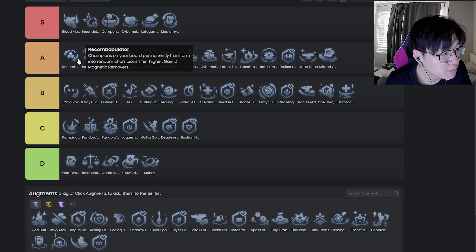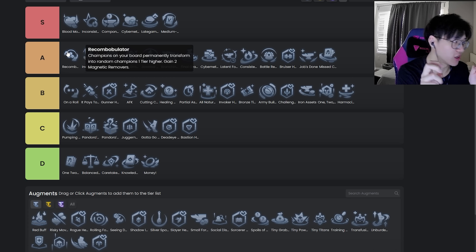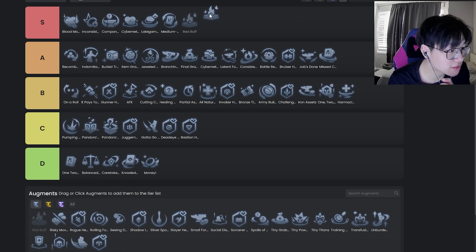Recon Bob — this augment is really broken but also one of the hardest to learn. You need to know how to play around every unit in the game to get maximum value, because fundamentally it's just an RNG augment. But because of how powerful it can potentially be, and because if you're good at making the best out of a bad scenario those augments are just so strong — I've taken it in tournament probably more than any other player in TFT history. I still stand by this augment; it's fundamentally really strong.